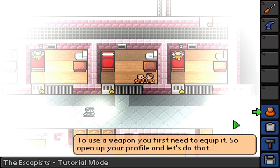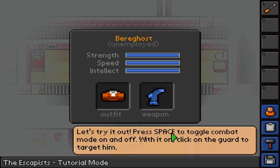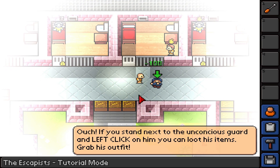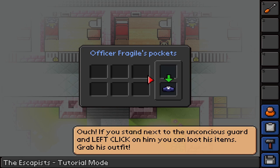To use the weapon, you need to equip it. There we go. Now space is to toggle combat. Click on the guard to target him. Let's try it out. Whap! I just knocked that dude out! If you stand next to the unconscious guard and left-click on him, you can loot his items. Grab his outfit.